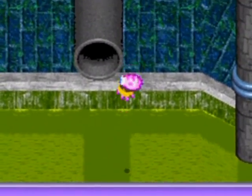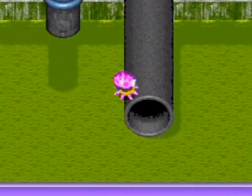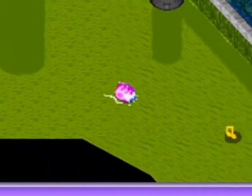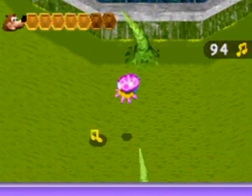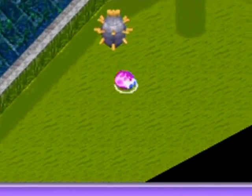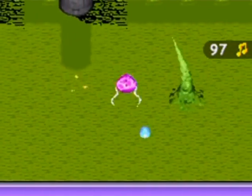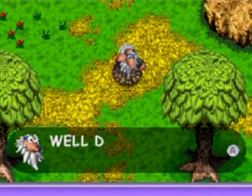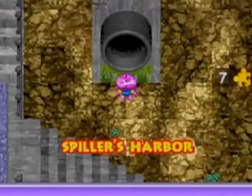They definitely put a lot of work into the graphics department. That pipe over there — you can't go inside it; it's the perspective, it only looks like it's attached to the wall but it's not. This one over here you also can't go inside no matter what you do. But so you don't think I'm missing anything — I need those notes. I need every note. This area actually has the last of the notes I need, and there's the last two, and a jiggy! Thank you!